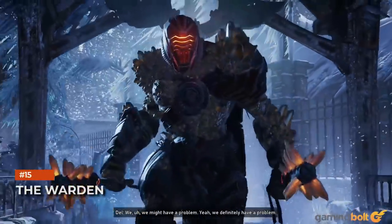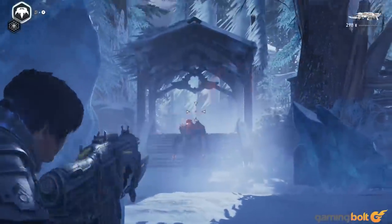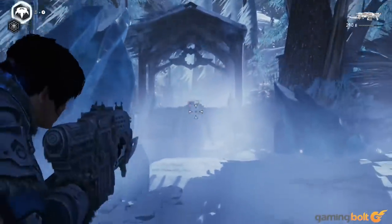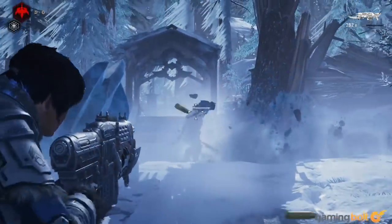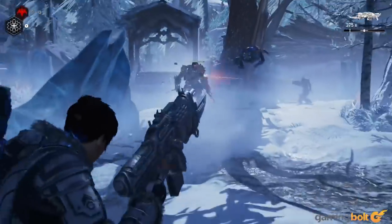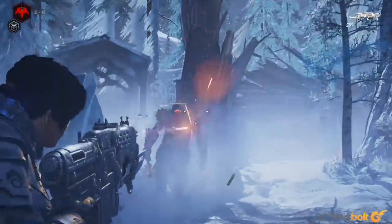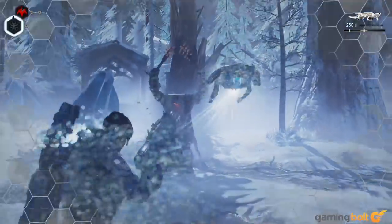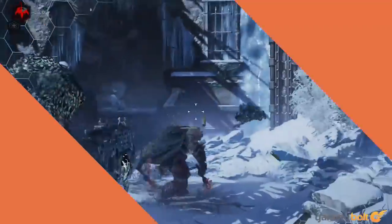The Warden: The Warden is yet another new enemy type — a huge lumbering beast with completely impenetrable skin and both hands holding large deadly maces. Not only does the Warden have a ton of health, it also only takes significant damage from headshots. So when you see one, shoot its helmet off first and foremost. Also, try to put some distance between yourself and the Warden, and if you have a long-range weapon like the Longshot or the Mark 1, use those.